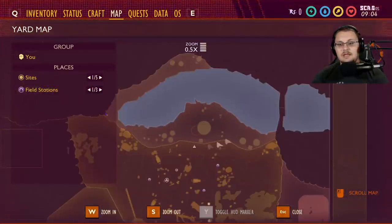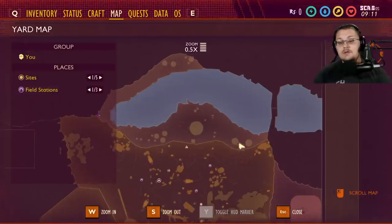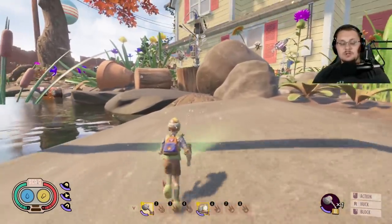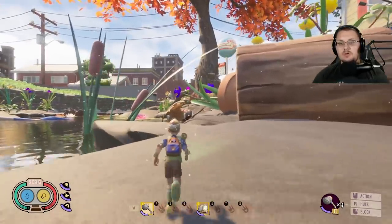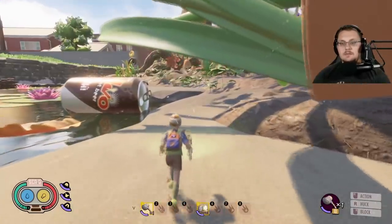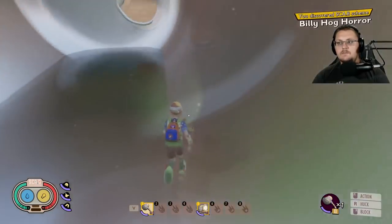Now we're moving into the pond scabbies — eight total in this area. The first, and in my opinion the worst scabby in the game, is the Hot Dog Horror scabby, now renamed to Billy Hog Horror. About 99.9% of players already have this one because it's inside that root beer can right there. Just run up, jump inside — it's bright red and yellow and very aggressive for the eyes.